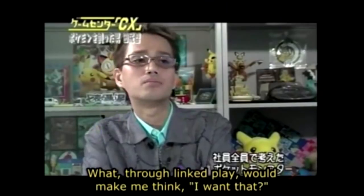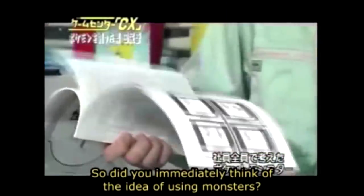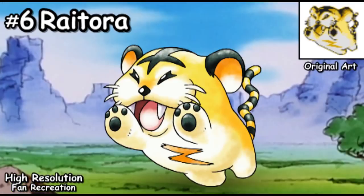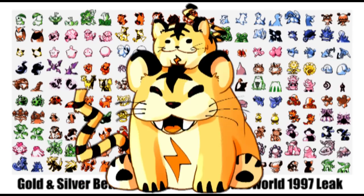Analyzed footage of a 2004 episode of Japanese TV show Game Center CX featuring Tajiri revealed two more lost Pokemon: Totora, an electric tiger that's maybe mixed with a hamster, and its evolved form Rytora. Totora and Rytora were also in an early Gold and Silver beta demo Pokedex, which we'll be talking about more in depth in our Gold and Silver episode next week. Despite being included then cut from both Generations 1 and 2, these electric tigers still haven't found their way into an official release.